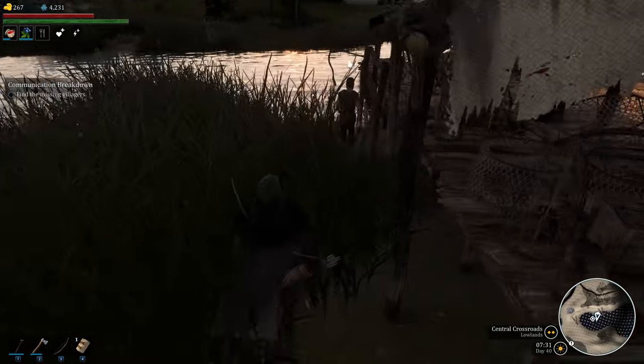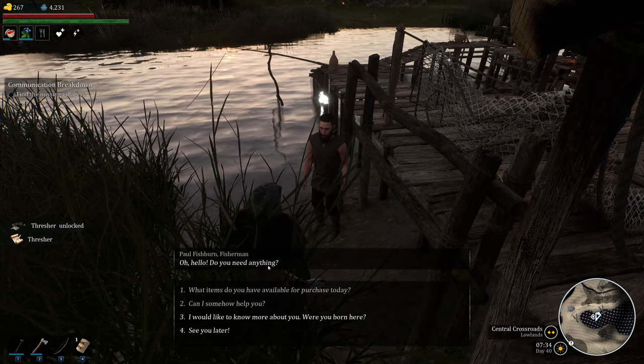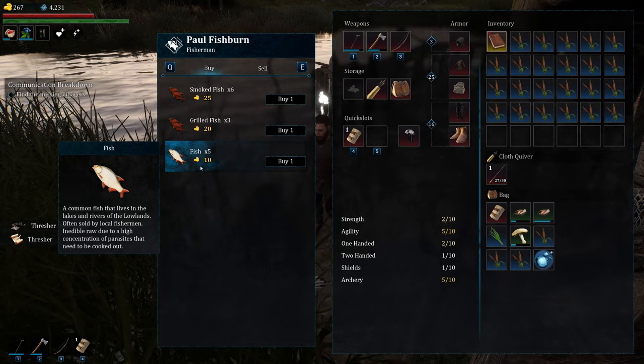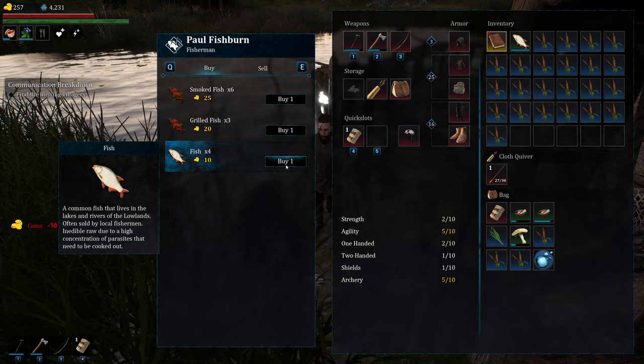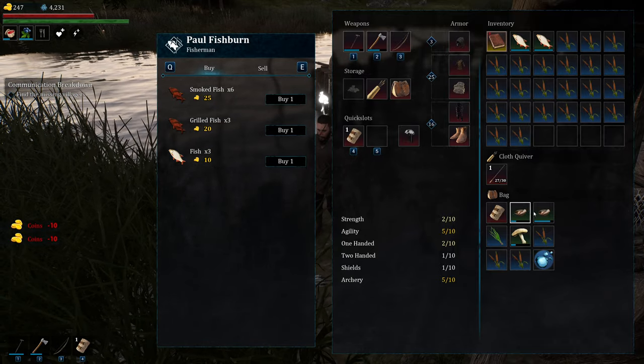Not only does the food itself spoil really quick, but the item you have to buy spoils really quickly too. What you're purchasing is fish — just buy one normally, since each one makes two stews. But today I'm going to buy two because I want to show you a trick.